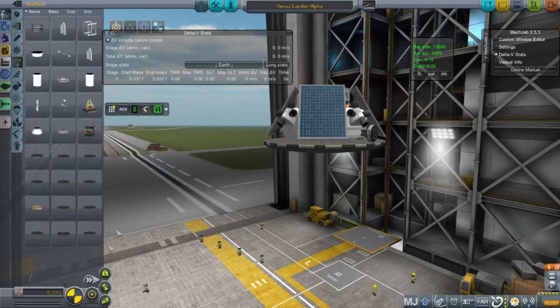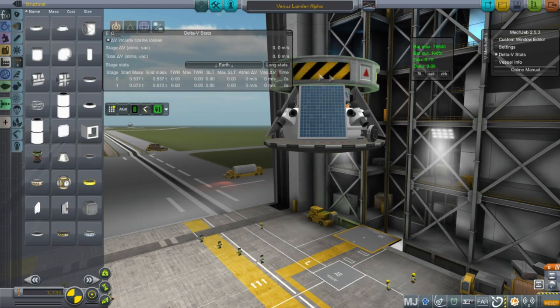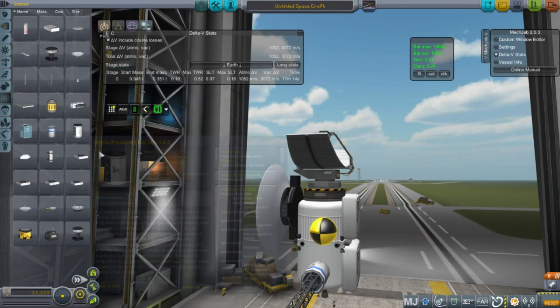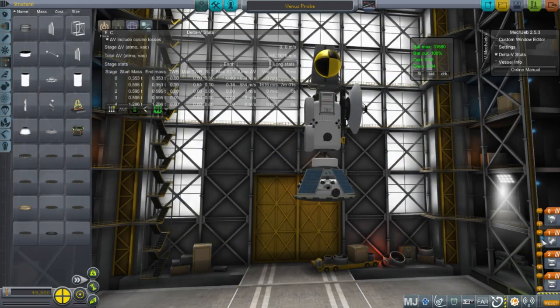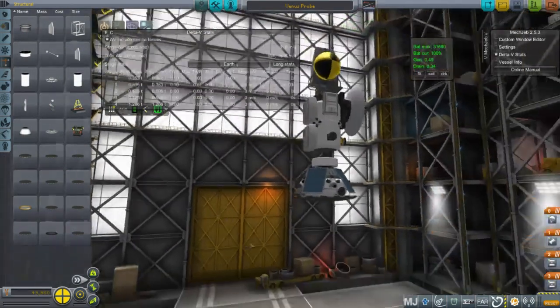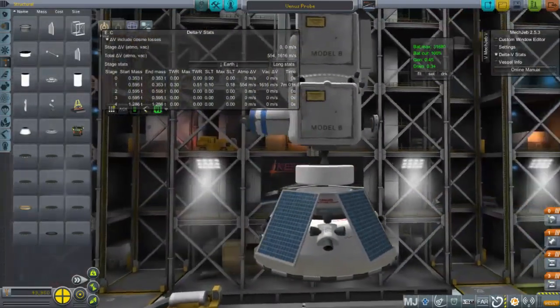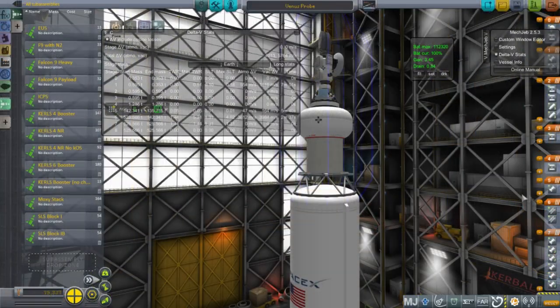This is a little lander for Venus with RCS thrusters for maneuvering, positioned below the main probe which has the communication dish. We don't need RTGs for Venus — we can use solar panels, which will be a little bit lighter. Here we have the Venus probe on top of its lander, with the lander carrying its heat shield and communications. The lander will communicate with the orbiting communication array, which has the survey scanner.